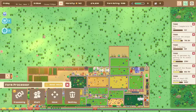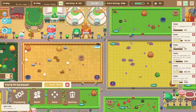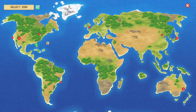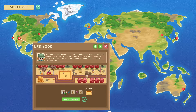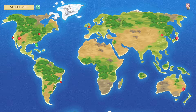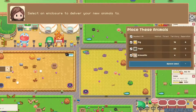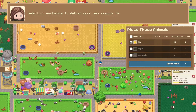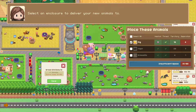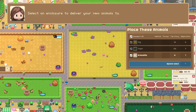Hey guys, Alex here, welcome back to Let's Build a Zoo. We're going to continue where we left off. We have three new locations now - we can get the meerkats, the platypi, and the donkeys. We're actually going to rescue these here because they're all new variants we haven't seen yet. That's going to boost our genetic repertoire. Behaviors go in here - the armadillos.